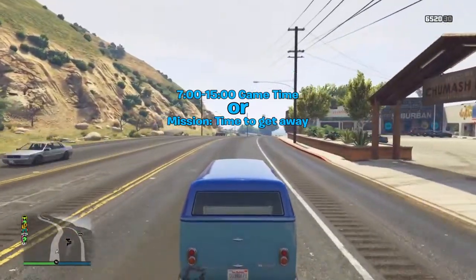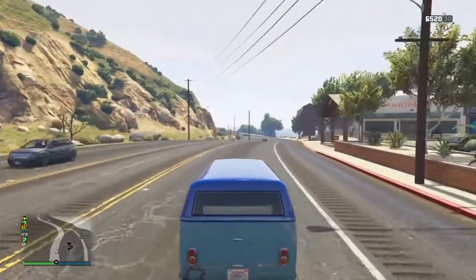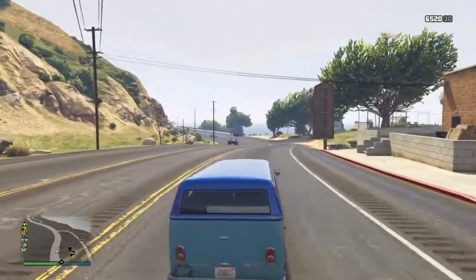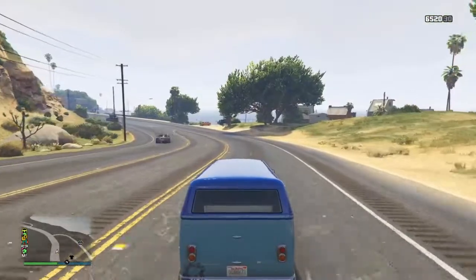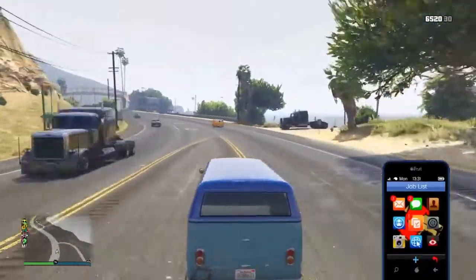Make sure it is 7 to 15 game time, or you guys can join the mission 'Time to Get Away' — that is the time that the car spawns. After that, you want to be driving down the road slowly; it can take a couple tries.